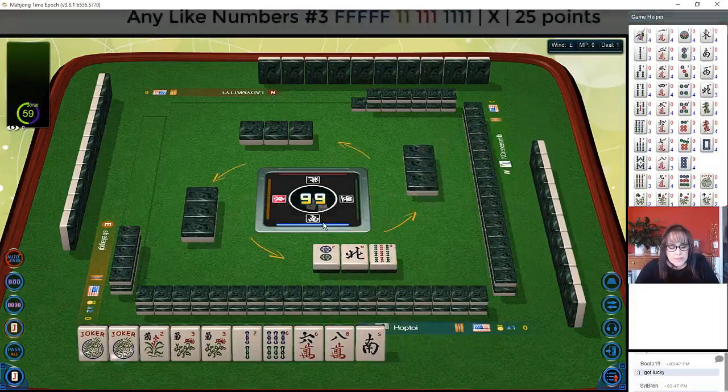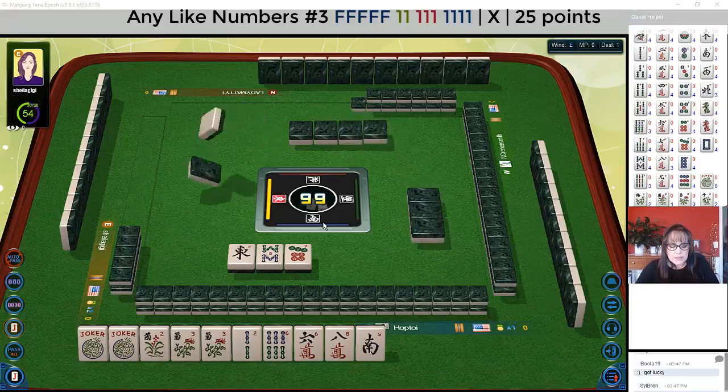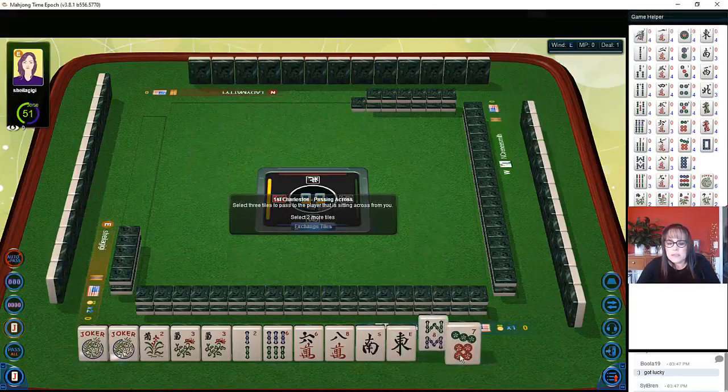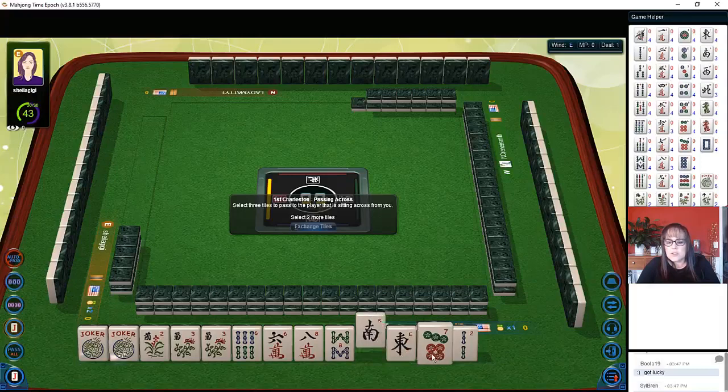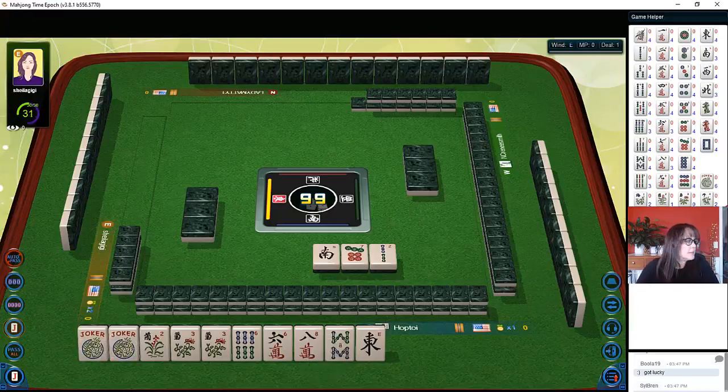Maybe we could play like numbers with sixes and the five flowers — that would be the third hand down under any like numbers. Let's see what we can do. If a quint doesn't come in, we could go with like numbers using sixes or eights, whichever multiple builds first.